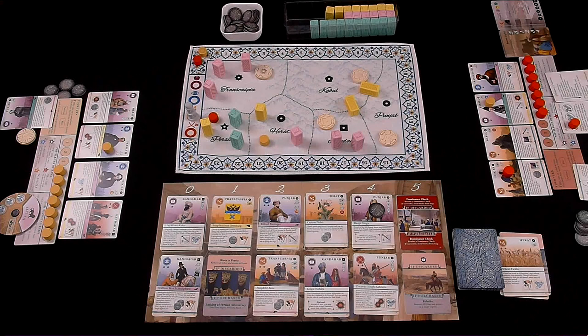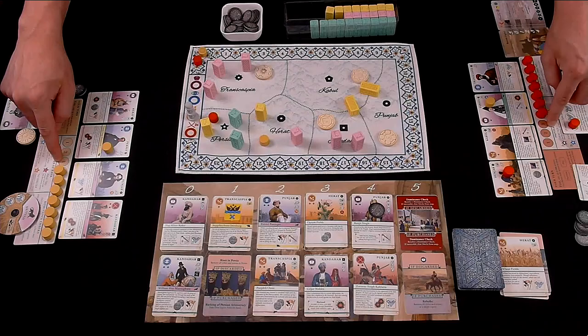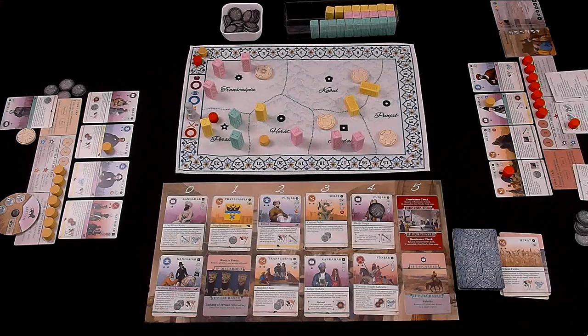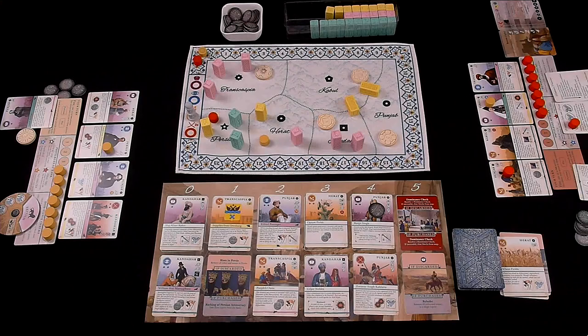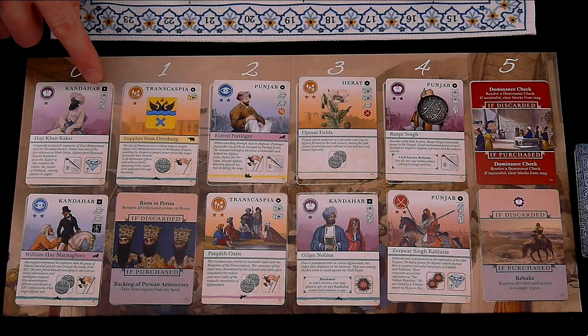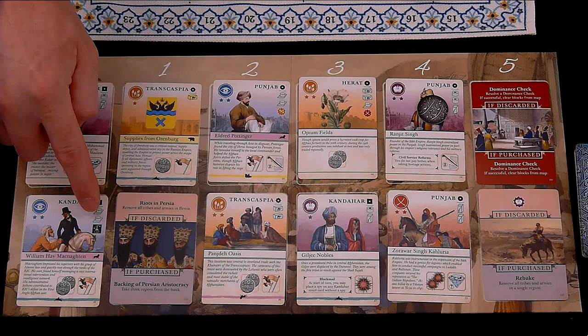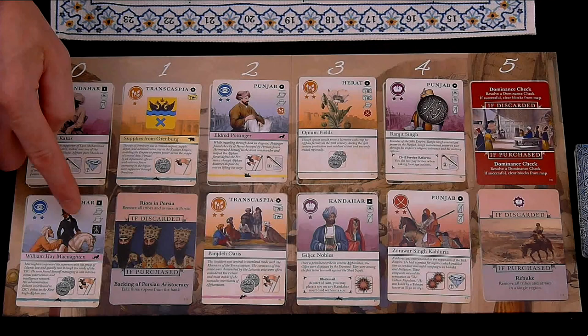For example, there's a dominance check card in the market. The Wakhan's ambition doesn't kick in since she would not be in the lead. There's no dominant coalition, so we look at cylinders — the Wakhan has three in play and I have three. She wouldn't win or score the most victory points, so she takes her plain Radicalize action. She would radicalize the card with the most spies and/or tribe icons she can afford. With five rupees she can afford any card. Counting icons — one card has two spies, another one tribe, another two spies, another one spy, one tribe, and two tribes. The cheapest card breaks the tie, so she purchases the zero cost card and adds it to her court.